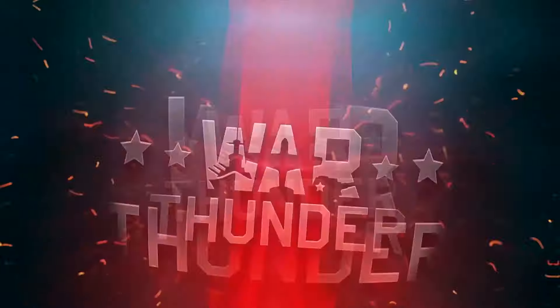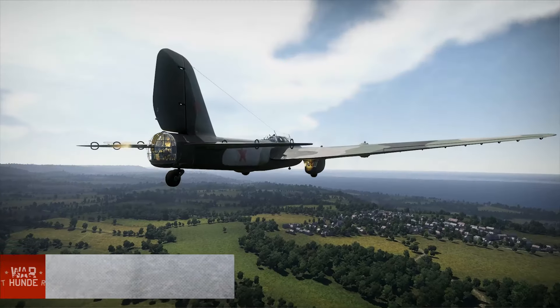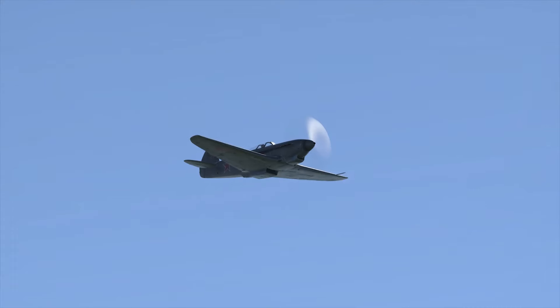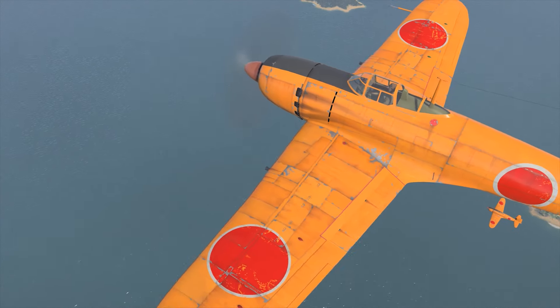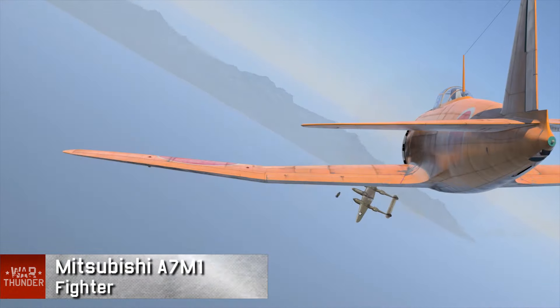Now onto the aircraft. The USSR got its own flying fortress, the PE-8, with great defensive armament and up to 5 tons of bomb load. Another new Soviet aircraft is the Yak-9B, also capable of carrying bombs. Fans of Japanese Imperial Navy aircraft will be happy to see the new naval fighter, the Mitsubishi A7M-1.